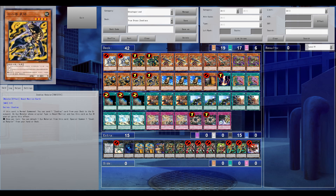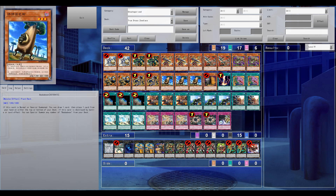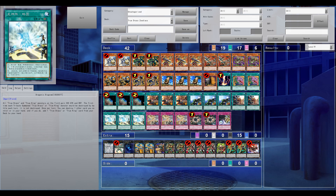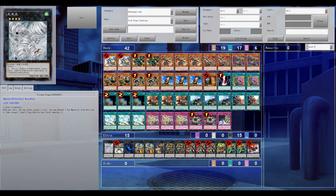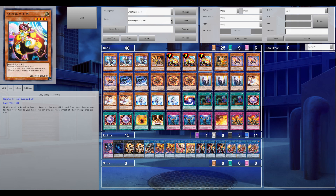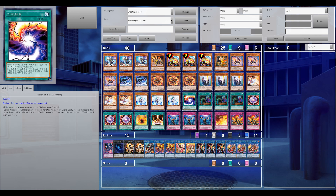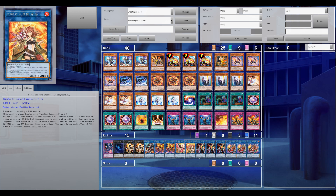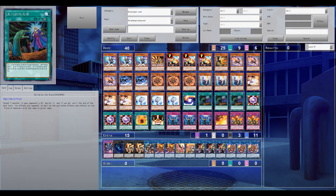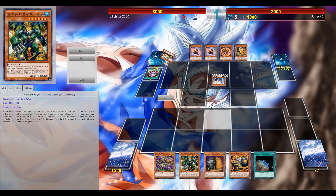Welcome back to another Yu-Gi-Oh! Pro Duel video — cross format, cross master rule duels. This was a match planned last week, but Konami dropped multiple new support like the rockets, so it's already over a week old. Now it's finally time to upload it. The deck is more correctly called 'True Draco Zoo' rather than just 'Masterpiece Zoo,' as it runs more True Dracos.